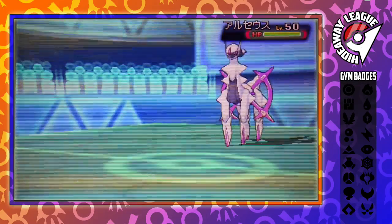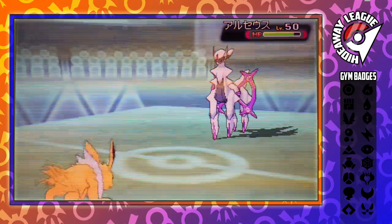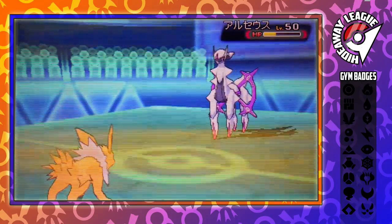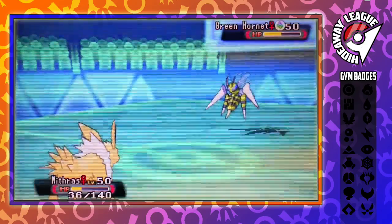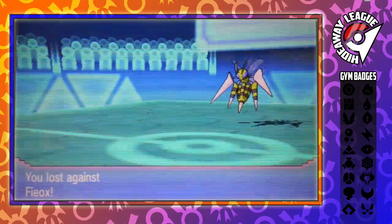He sends in his Arceus — his Poison-type Arceus — and I don't really have much of an answer for it. So I send in Mithras, my Jolteon, hoping beyond hope it can pick up some sort of kill. Judgment comes raining down in the Sandstorm and almost takes me out, but I get another turn. This is a Choice Specs Jolteon — the only set I ever run since Jolteon is so fast anyway. I manage to take out the Arceus with Thunderbolt. But at that point, Beedrill comes in, takes the game, and finishes me with an Adaptability Poison Jab. There's nothing living that at a third health.